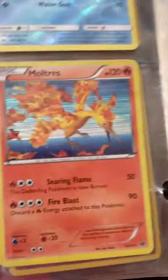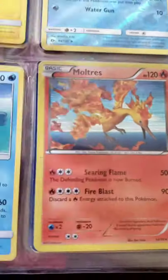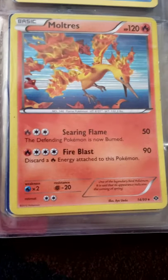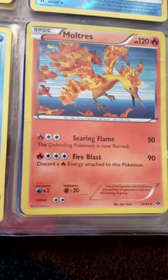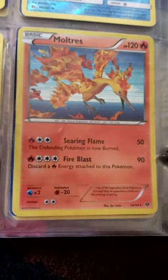I have a Pelipper — the Fly attack is pretty good because you can dodge all attacks. I also have another legendary — I have a Moltres. The Searing Flame is pretty good; you can just burn them and keep doing that. After you do it once, if they undo the burn you can just use it again. Fire Blast does 90 damage — it's pretty good.